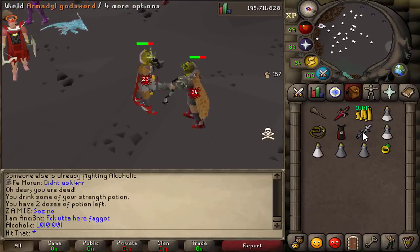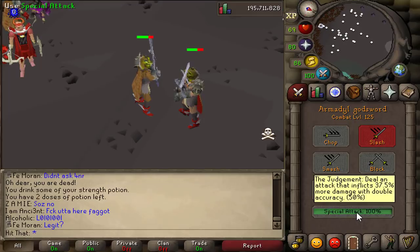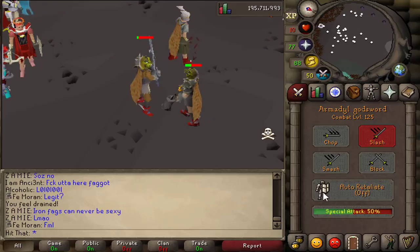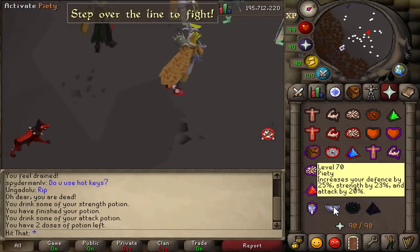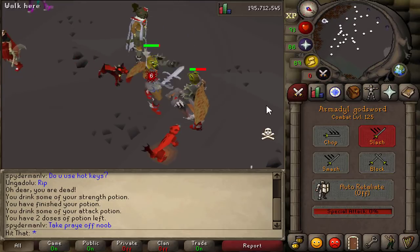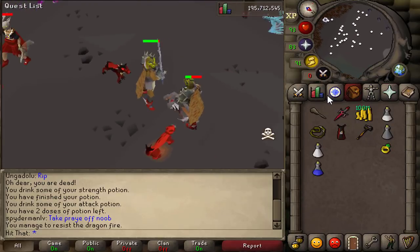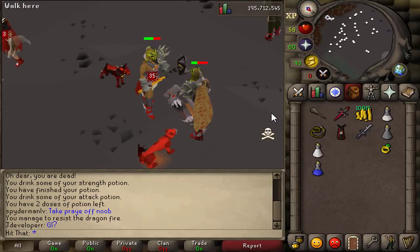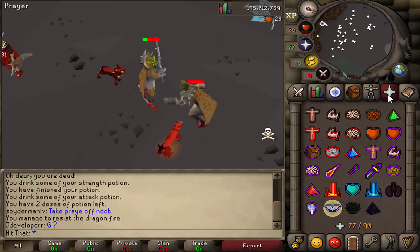Honestly, they're both good weapons. I love the AGS — it's always been my baby. The Elder Maul is something new, and I'm going to try different potions and armor to see if I can get close to 70s. I honestly haven't seen anyone even get close to 70s with the Elder Maul. For PKing, I understand using a whip and switching to Elder Maul to KO someone is good, but I'd still rather use AGS or Dragon Claws.